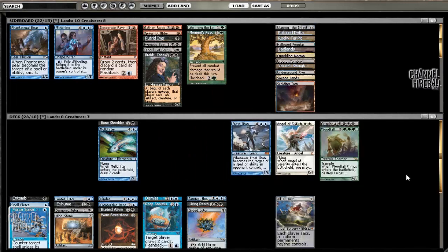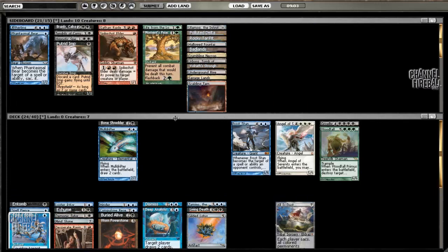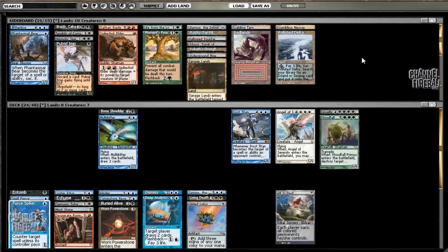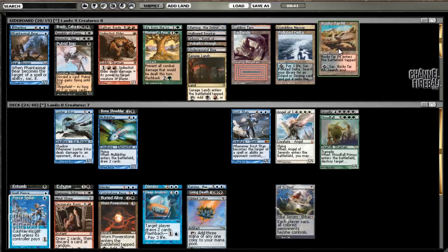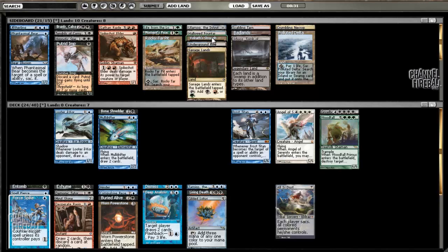Alright, 23 cards. Given that I would put Desperate Ravings in my deck, I would have four sources of red mana, and Gilded Lotus is five - that's plenty. Especially given that I can discard it to Looter il-Kor and then flash it back for only blue mana - it's kind of like a fifth or sixth source. Could play Rocky Tar Pit as well, but it doesn't get blue mana. I don't think it's worth playing a land that comes into play tapped that only gets Badlands or Swamp.